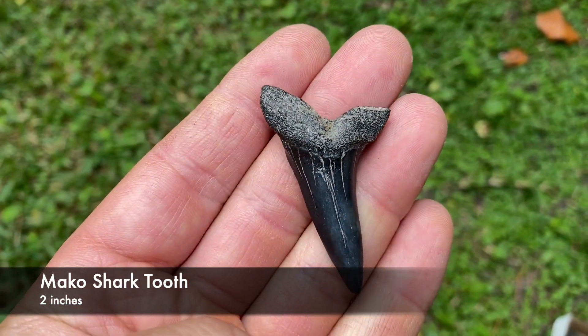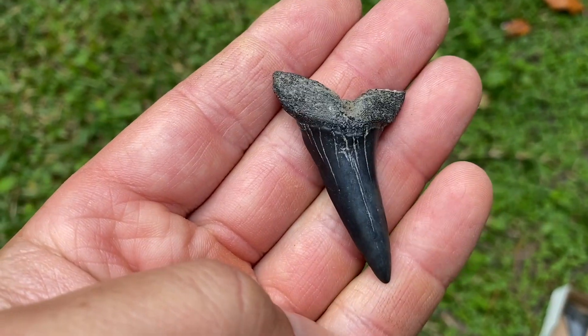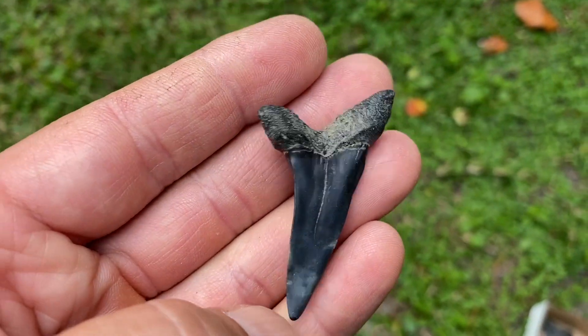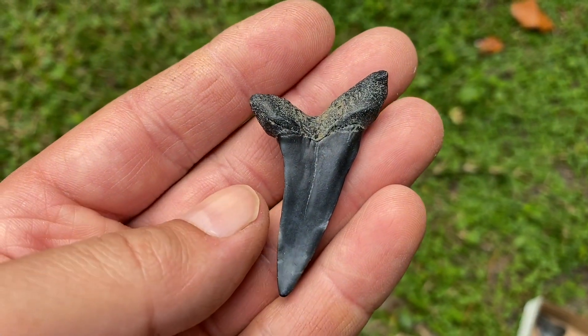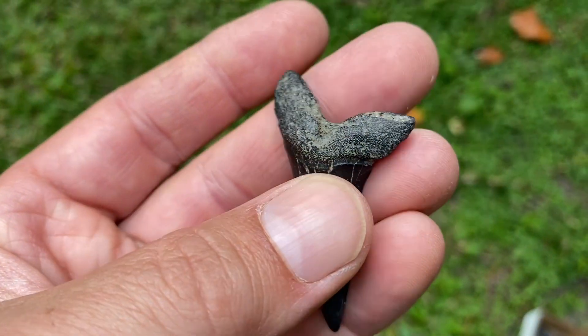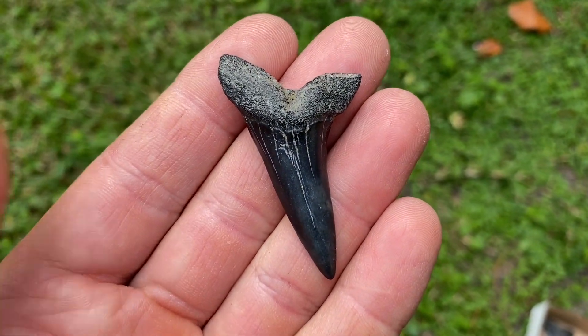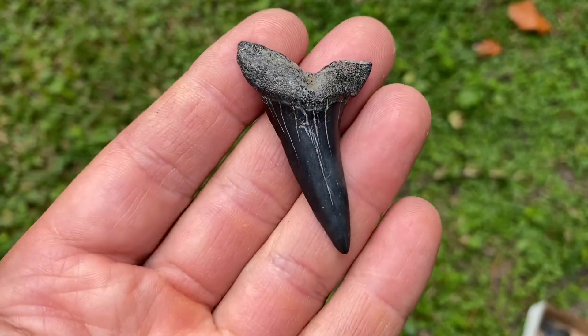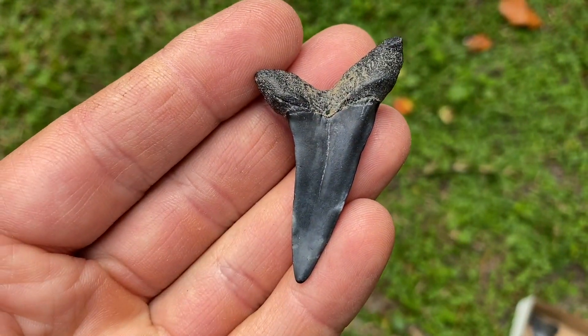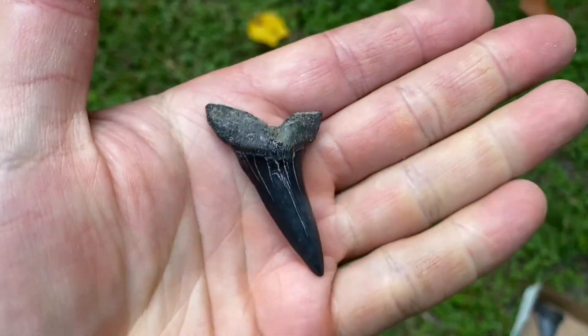This is a Mako — it's an Isurus desori. You can tell because it's got that long skinny blade on it, kind of T-shaped but leaning to one side. Like a cursive T. Does anybody even know what cursive is anymore? I have some cursive fonts but I definitely can't write it. Anyway, back to the tooth — pretty sharp still. Good find.